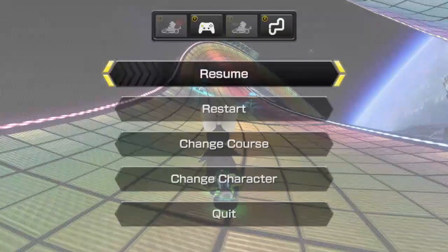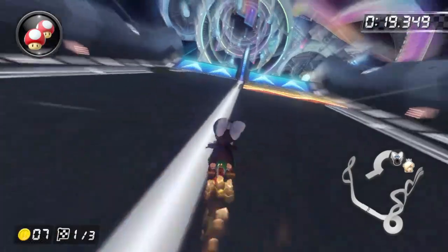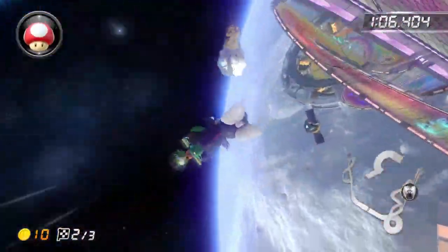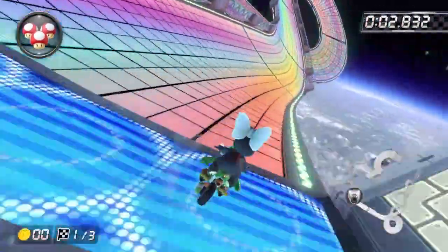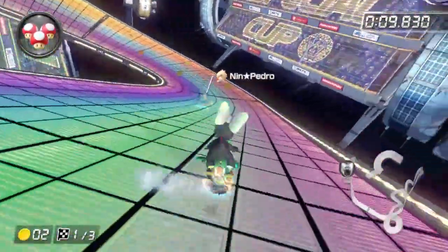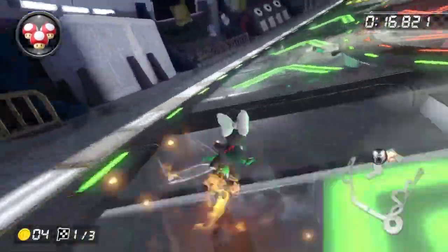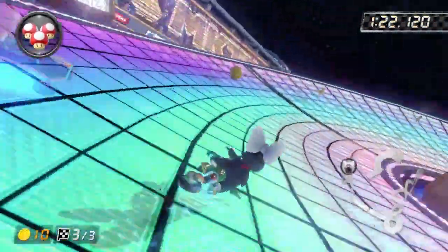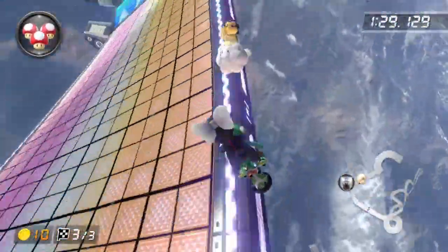There we go — falling off again. I drifted the wrong way. I use a mushroom there but I have to restart. The thing with this track is the ghost doesn't do the best job of driving. I know I can beat this as long as I don't fall off. Finishing the second lap just barely ahead with all 10 coins and three mushrooms — this should be a win. Then I fall off again — you've got to be kidding me.